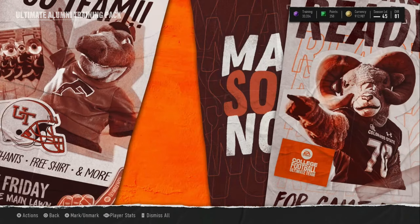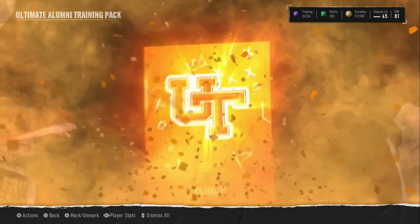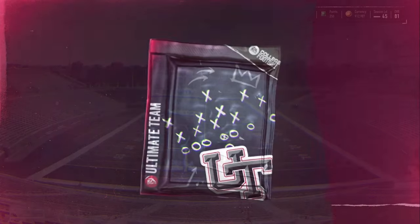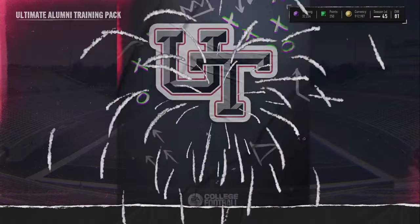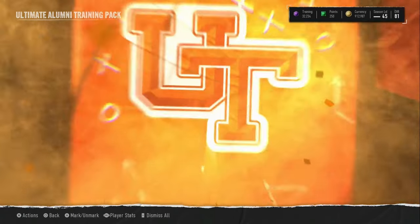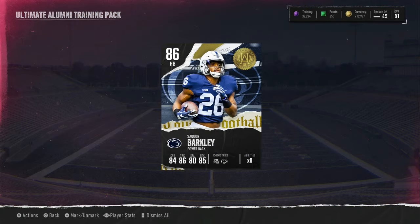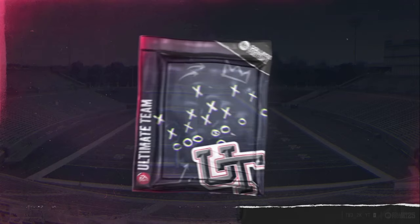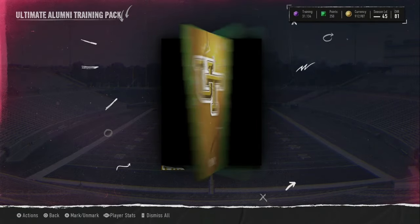We do have an orange animation right there — sadly it's a small one. And it's Mike Evans. He's sort of cheap, but it is what it is. We have back-to-back oranges, and it's a small orange — it's an 86 Barkley. Not terrible. So we got 2 oranges so far: 85-86. Not a terrible start.